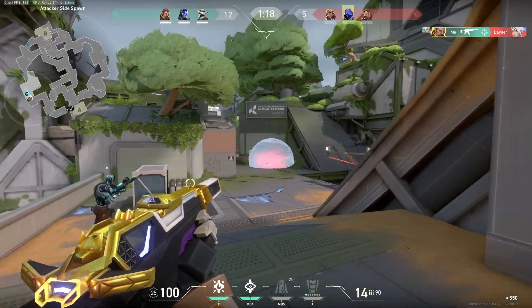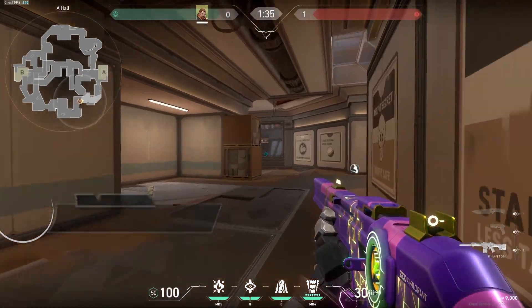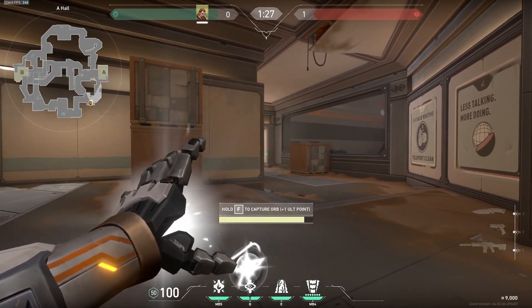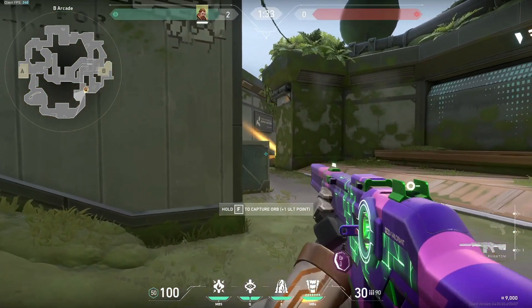Here are a few examples of how I secure the orbs using Breach's utility. When attacking, I usually like to play for the A main orb. I start by stunning A main to stop players from holding this angle, and then once I push up, I'll use flash off the wall to make sure no one is close. On defense, I do something similar but in arcade — I use my stun here to stop enemies from pushing, and then flash off the wall if I think an enemy is there before securing the orb.